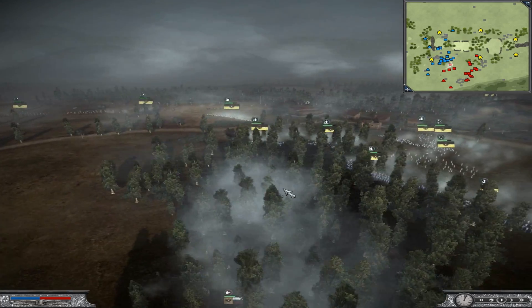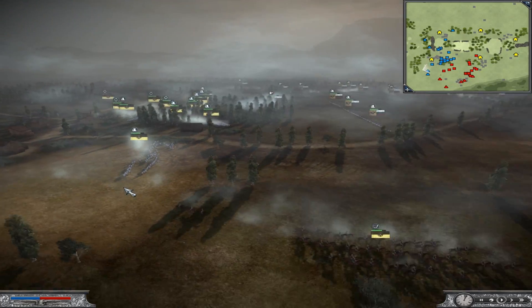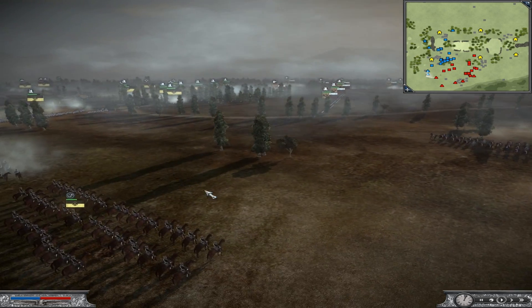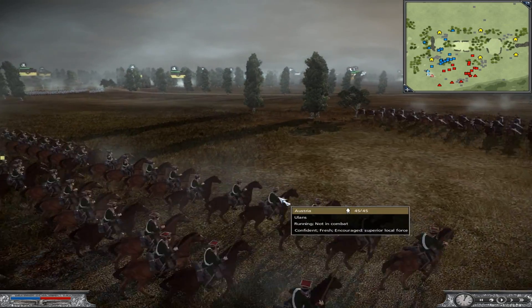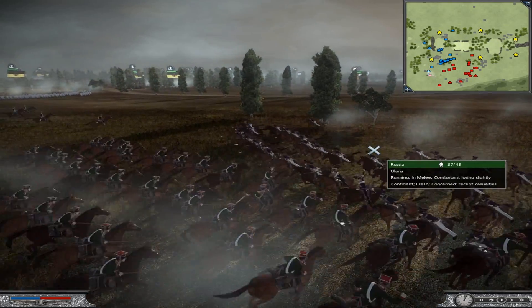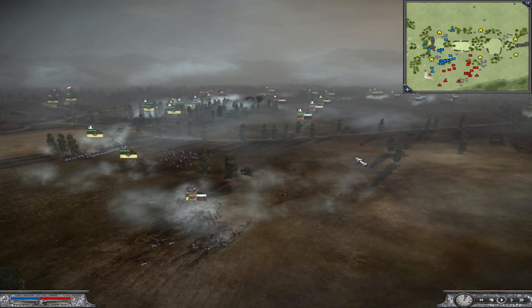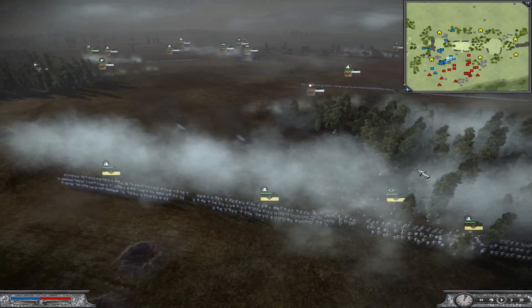I realized that there was a forest in front of my main body that was unoccupied by enemy troops bar one unit of Russian Jaegers. So I decided to seize it, knowing that forests give you a great amount of cover against enemy bullets. On my right flank I've positioned two units of Ulans to overlook my opponent's left flank. Seeing that they were stationary, he seized the opportunity to charge them with his Ulans. However, I managed to counter-charge his Ulans just before they made impact with mine, negating their charge bonus against his stationary target. And this signaled the beginning of the battle.